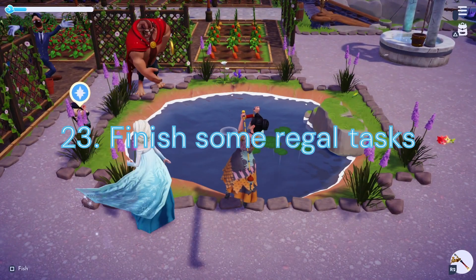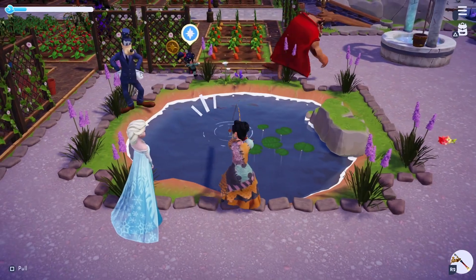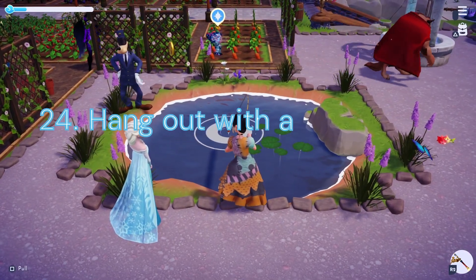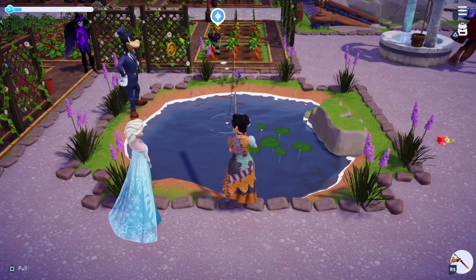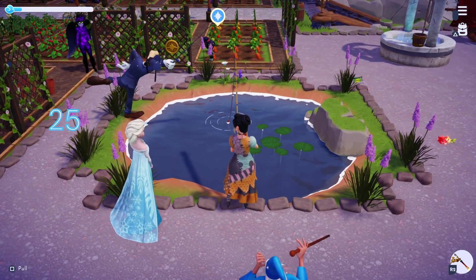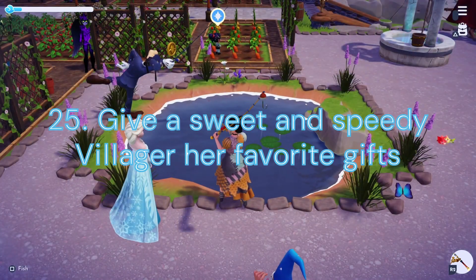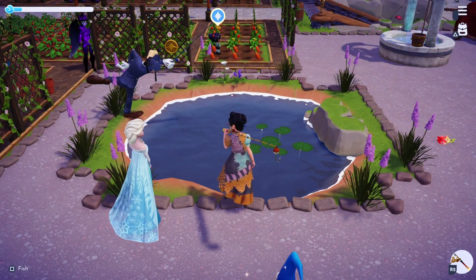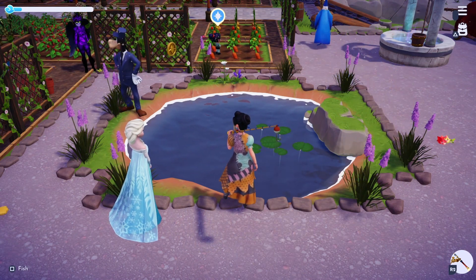Duty 23: Finish some Regal Tasks. We'll need to complete another 15 Dreamlight Duties. Duty 24: Hang out with a Marvelous Madrigal. We'll need to hang out with Mirabelle for 15 minutes. Duty 25: Give a Sweet and Speedy Villager her Favorite Gifts. For this challenge we will need to give Vanellope 5 of her favorite gifts — it will take you about 2 days to complete.